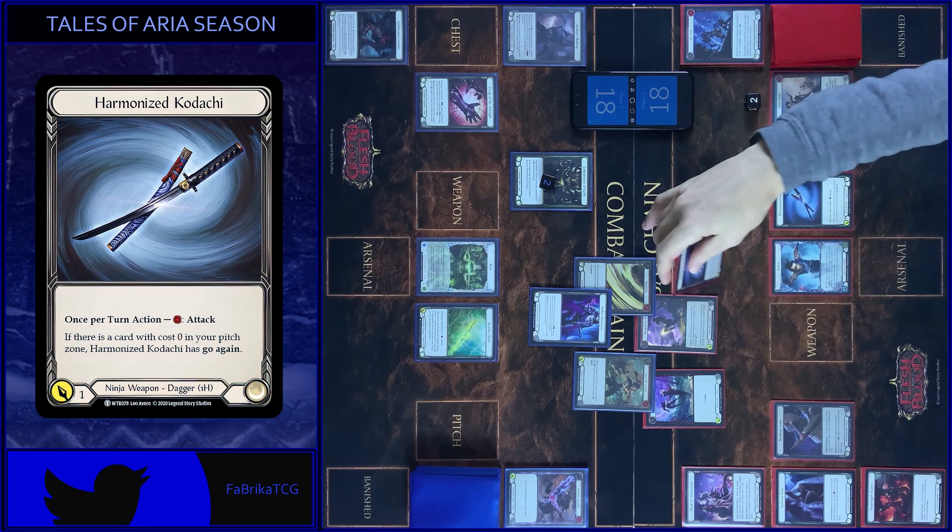My action phase starts. Destroy token. Start with Ball Lightning — three damage. No block, no reactions. I play Flick Flick Flick — block four. Play one more. Three damage with Go Again. I block three. You block three. Now let's close this combat chain. I put one card to the arsenal and passed on to you.